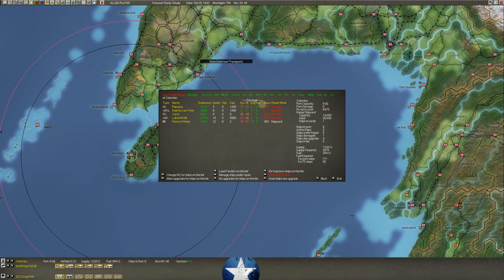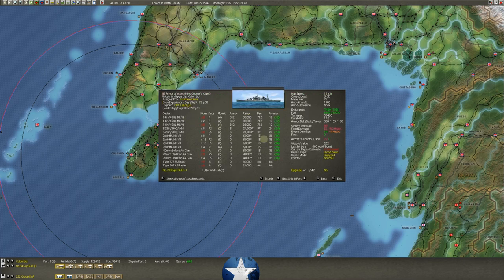Looking at damaged ships: the Prince of Wales. She's gorgeous — 99 system damage, 52 flood damage. The 52 flood is the big one; that's how you sink. We don't have active fires right now, so she's not going to go down immediately. But she's taking on water and can't maneuver. The shipyard capacity at Colombo is only 14,000; the Prince of Wales is 35,490 — so we can't even repair her here. She's stuck.